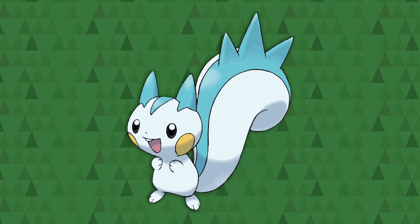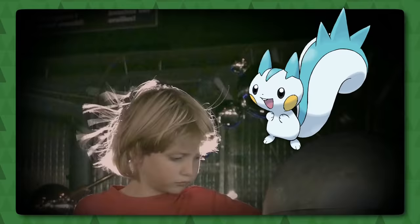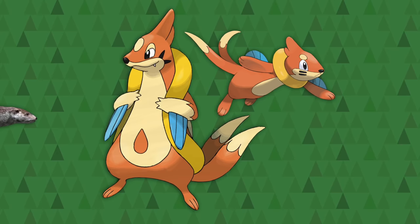Pachirisu is Gen 4's Pikachu clone, and it's quite simply a cute squirrel with electric pouch cheeks. The spikes on its tail possibly reflect the effect that static electricity has on hair, making it go all up and spiky.